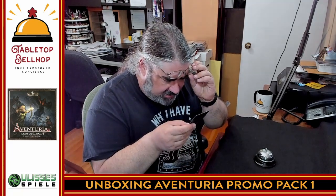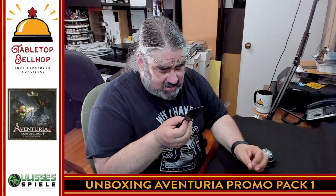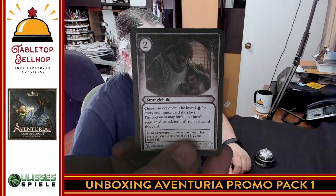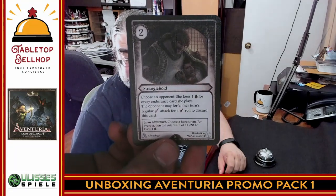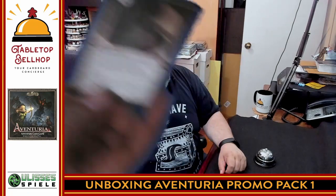Finally we have an advantage card: Stranglehold. Choose an opponent — she loses one health for every endurance card she plays. The opponent may forfeit her regular attack for an attack roll to discard this card. So it stays in play and every time they play endurance they take one damage. In an adventure, choose a henchman — for every time it rolls 11 to 20, lose one health. This seems like a really powerful dueling card, especially in your opening hand.